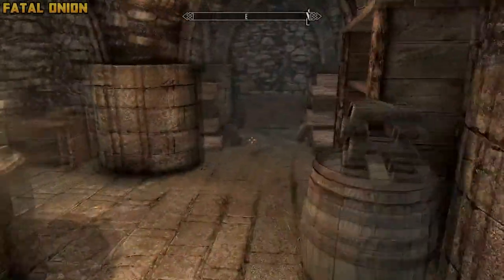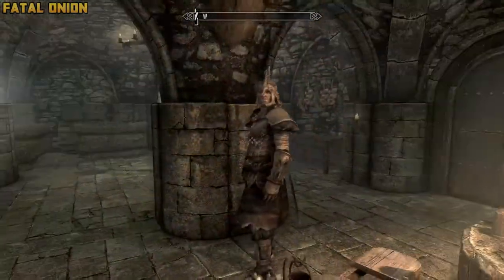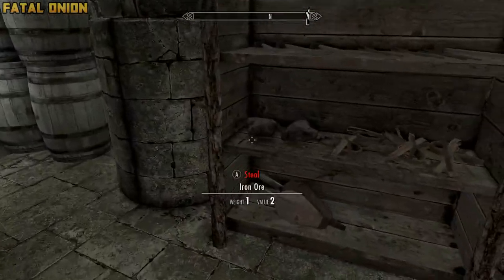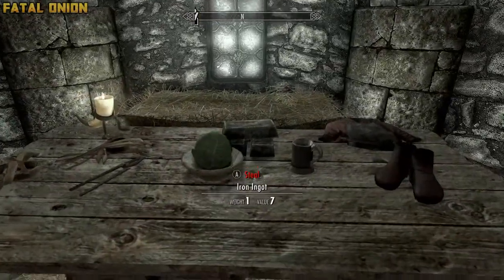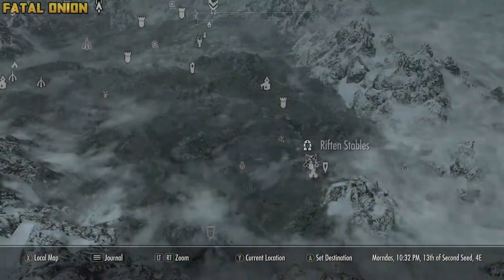There will be a barrel behind you with a couple of pieces of iron. And there will also be a shelf to the left of the door when you walk in, and there's going to be some iron and leather strips there as well. But before you leave, go into the blacksmith's living quarters, and there will be a couple on the table, as well as a piece of leather strips. Once you collect all that, time to go on to the next location.